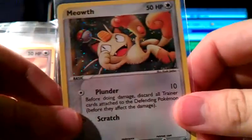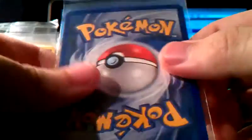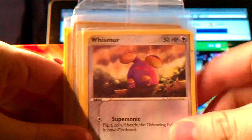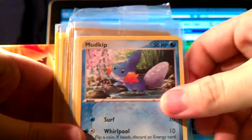And we have a holo Meowth, which looks really awesome. All of these are in super good condition. But yeah, there is a Gold Star in here, so I'm just waiting for that. We got a Whismur — these are all Nintendo promos — Mudkip, Torchic.